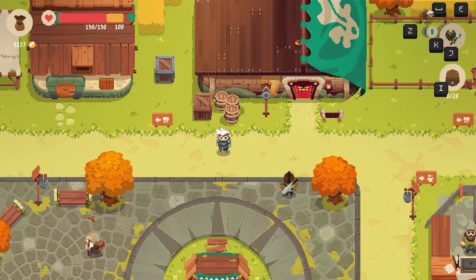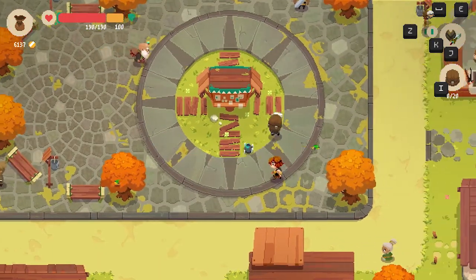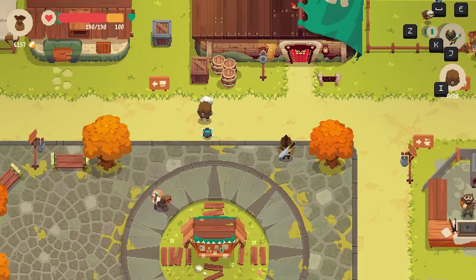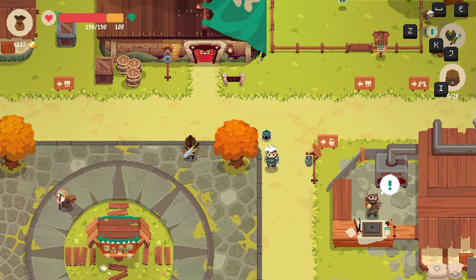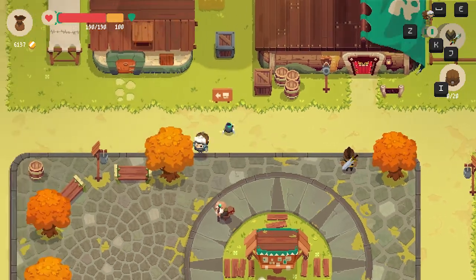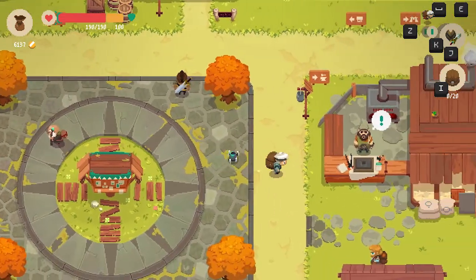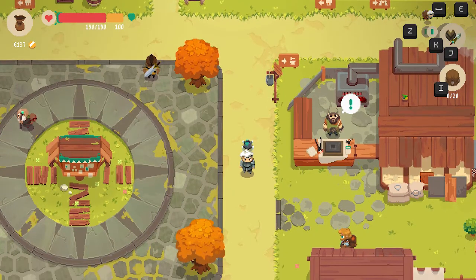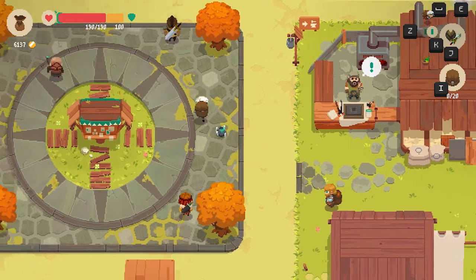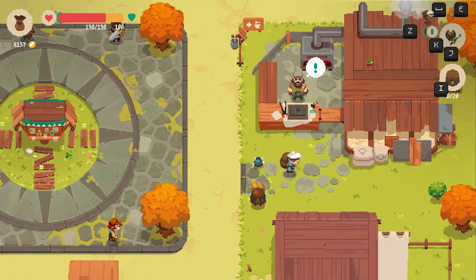Hey guys, welcome back to another video. Today we're continuing playing Moonlighter. In this episode, I have another goal - last episode I got the sword with the shield, which helped me get through the third area of the forest dungeon. I want to go get a bow and upgrade it because I never use it, but it's actually pretty useful. It only does 40 damage which is really weak. I'm also going to look for new armor because I die quite a lot.